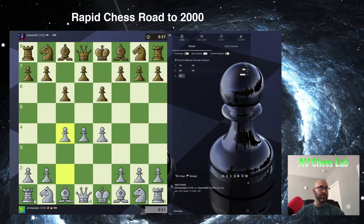Our opponent gives me the opportunity to have three pawns in the center, so we will take it. Now, if he goes d5, we're simply going to push pawn to e5. And if he captures here, we're going to capture with our Bishop. And again, he's going to have a hard time getting his light square Bishop out.